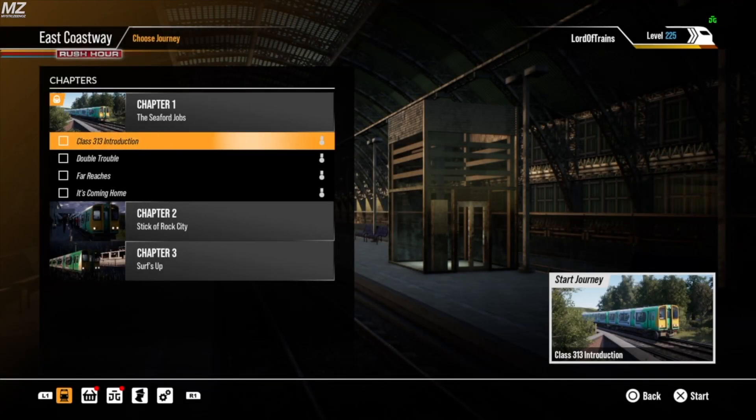Hello everyone and welcome back to another TSW2 video. Today I'm going to be checking out the new Class 313 Loco DLC that was just released for TSW2 on Thursday, October 28th. We're going to be checking out the introduction for the Class 313 and the first scenario in the journey, Double Trouble. Please hit the like button and subscribe if you're new to the channel. You can also become a channel member by clicking the link in the description below.